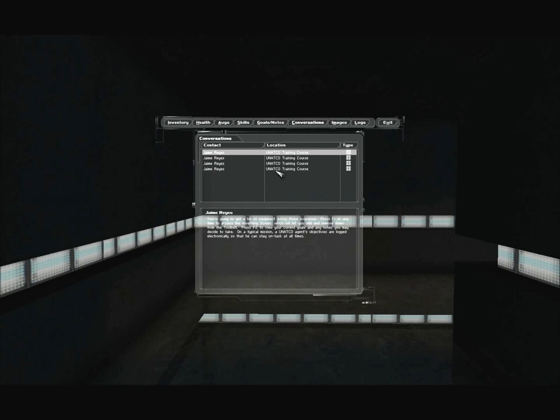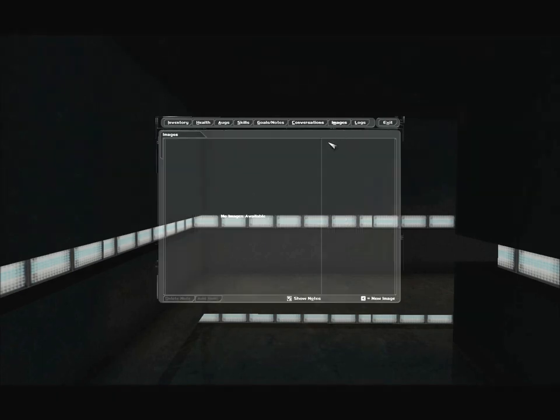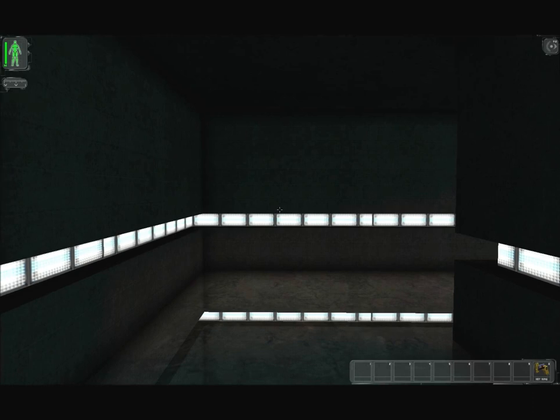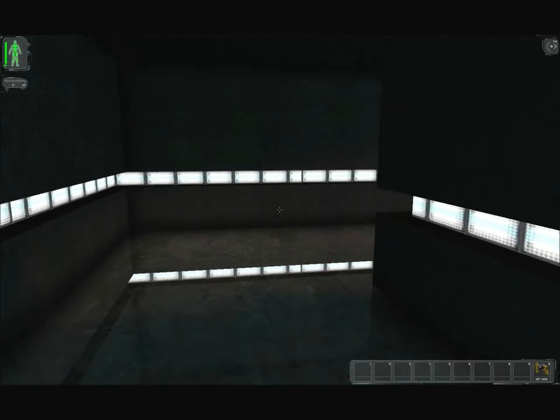Let's move on to conversations. Here it will show you a transcript of every message you have received through your info link throughout the course of the game. If we look at images, we have none so far. And if we look at our logs, it shows the little messages that pop up at the top — things like 'trainer door added to nano key ring,' 'your nano key ring unlocked it.' That's it for our menu right now. I'll tell you everything else as it pops up.